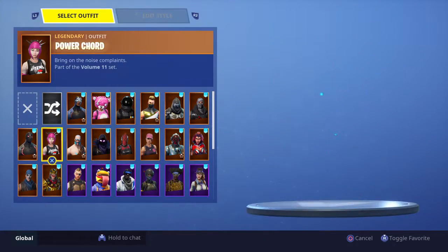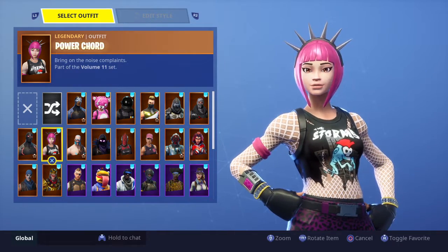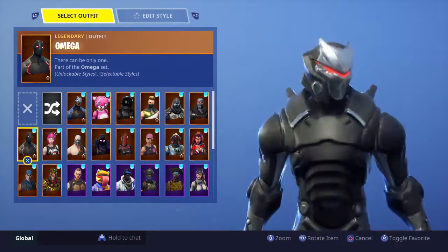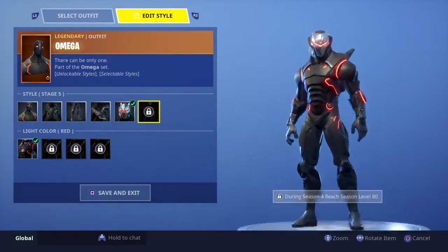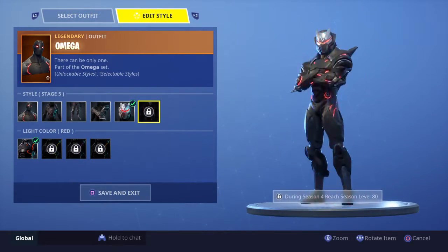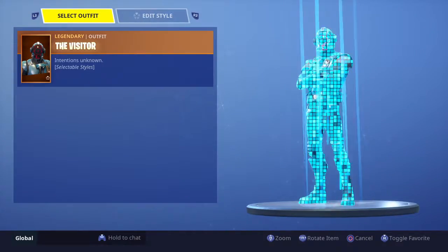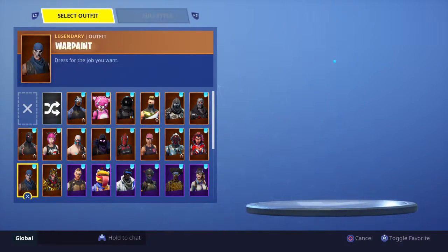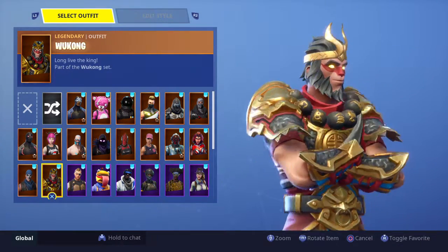Next up we have Power Core — probably my most mirrored skin right now. Omega, another skin where you can change styles — I never got it up to the colors though. War Paint, another Twitch Prime one. And Wukong.